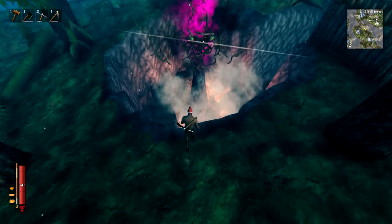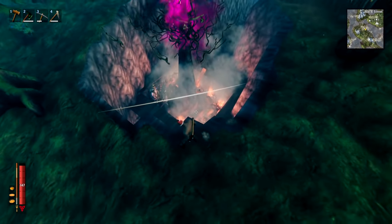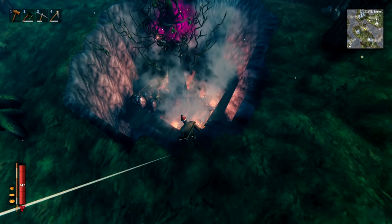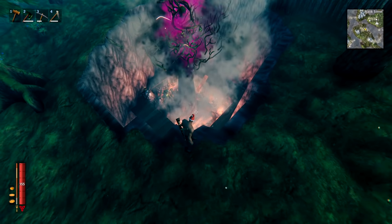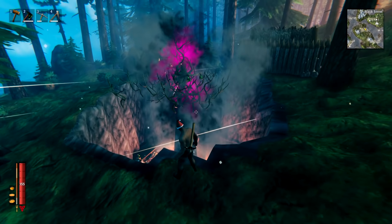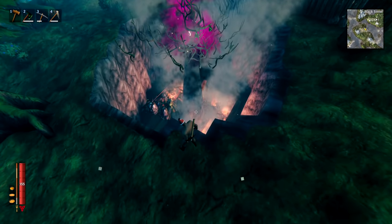When you find a greydwarf spawner, mark it and then as soon as you can, make a greydwarf farm. These are super simple to make and will give you infinite stone, wood, greydwarf eyes, resin, and ancient seeds. There is a full video tutorial on my channel if you want to see how it's done.